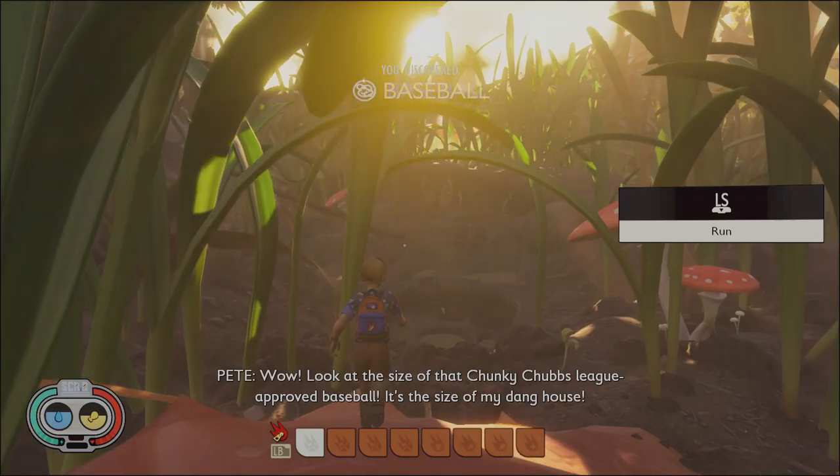This video is for those of you who may be new to Grounded and looking to build up your arsenal to better defend yourself in the backyard. Fortunately, there's a level two weapon waiting at the bottom of the pond — today I'm going to show you where to find the rotten stinger spear. So without further delay, let's get started.